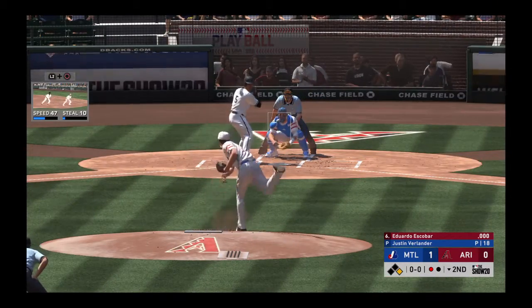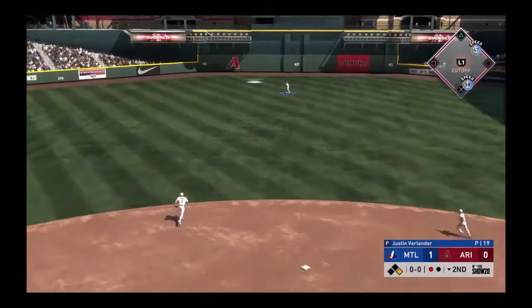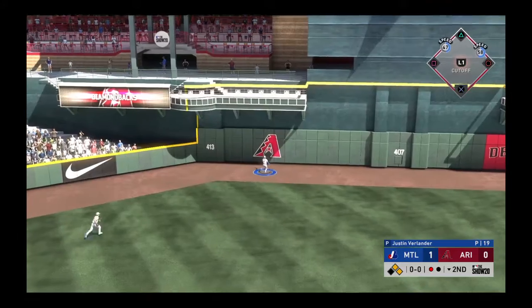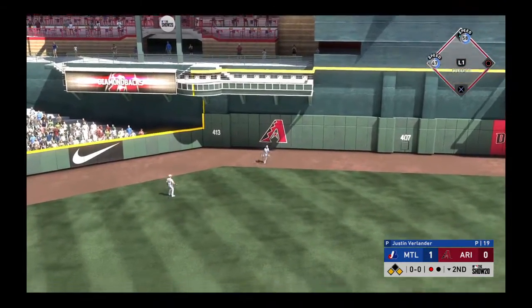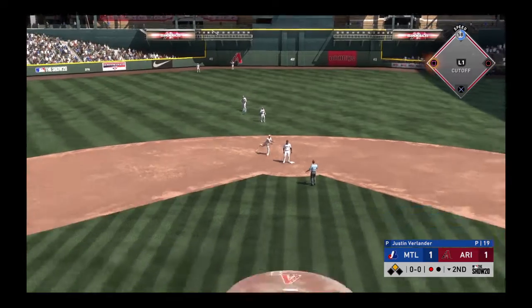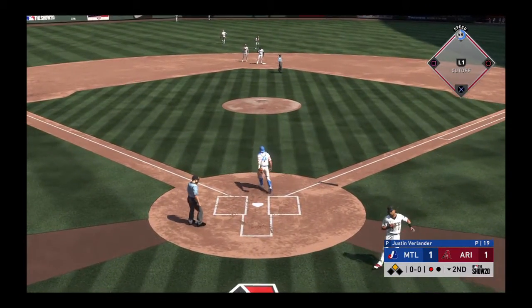Digging in, the switch hitter Eduardo Escobar — there's a swing and a missile sent out to center field! Escobar and that'll get down out there for extra bases, and the tying run is in to score all the way from first.